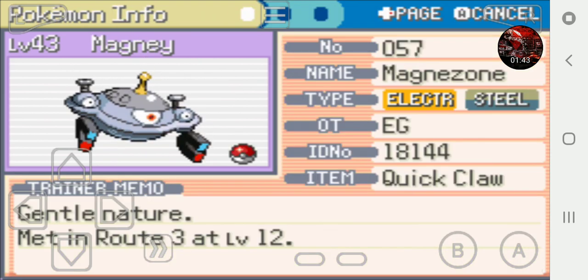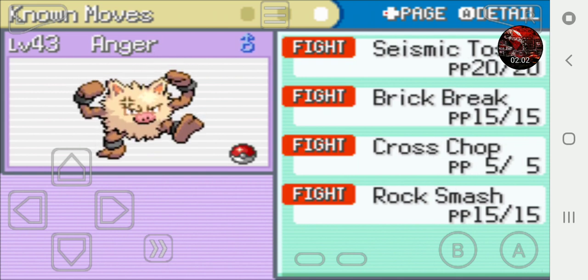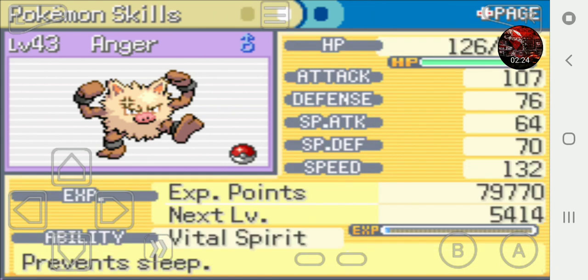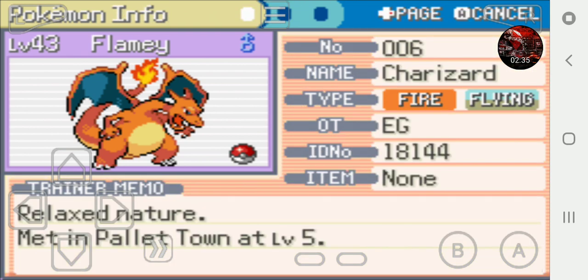Magni the Magnezone is holding the Quick Claw because he's still the slowest. His ability is Sturdy which is awesome. He knows Static Hit, Flash, Thunderbolt, and Flash Cannon. Anger the Primeape has Cross Chop replacing Karate Chop. Anger is very speedy but the module slows him down a little bit but makes him more tough. Flamey the Charizard is level 43 and not holding any items yet but I'm thinking of giving him one soon.